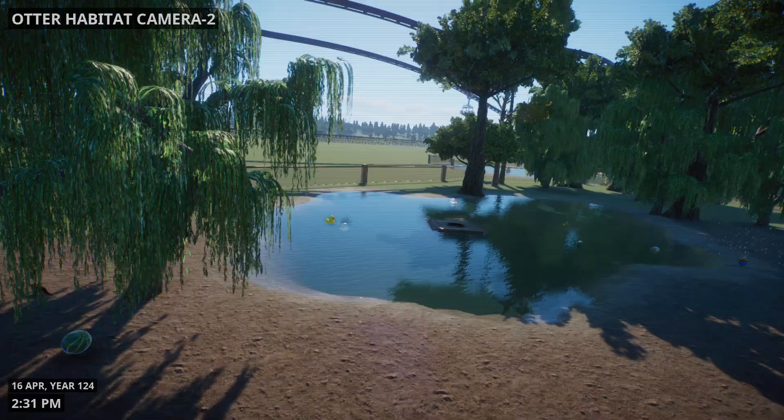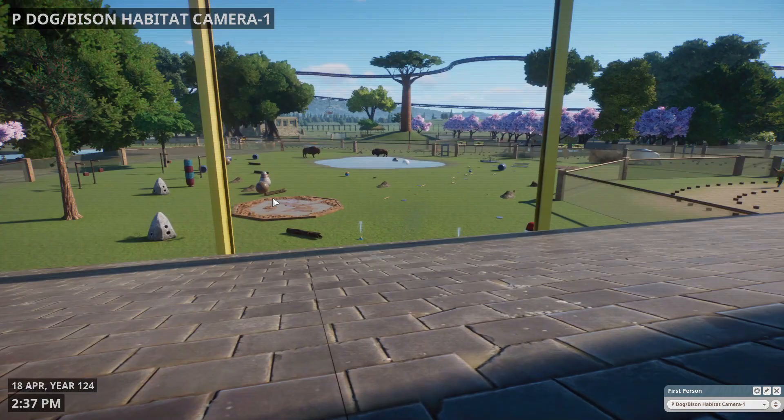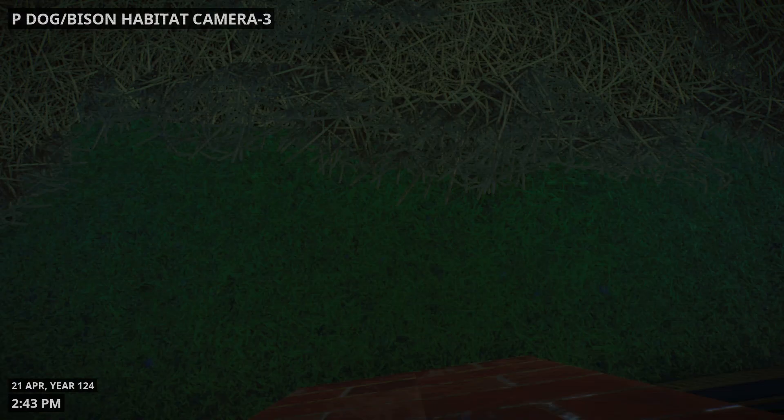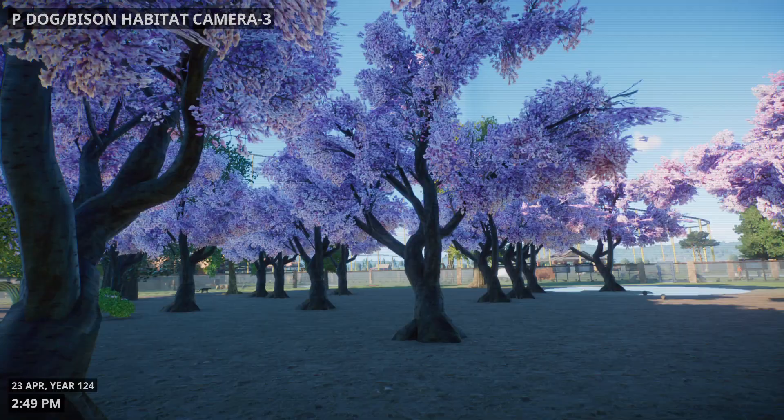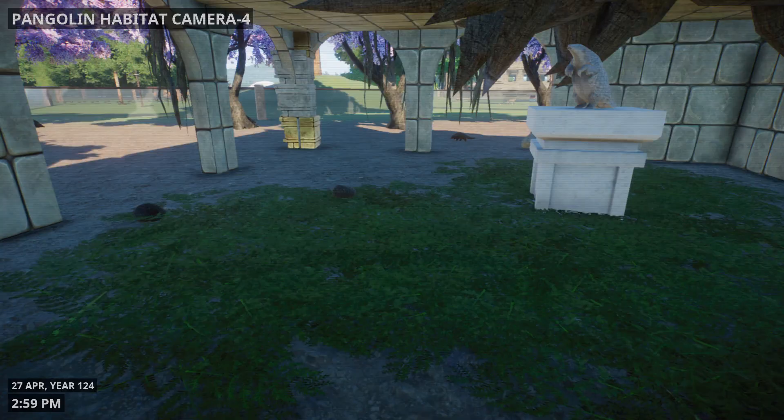There's the otters walking underwater — there's one swimming. There's the shelter in the sky view. There's a little baby running. There's the prairie dogs and bison habitat, and here's the underwater. This is inside the shelter room — anybody see a baby? Or a mother taking a nap it looks like. There's the pangolin habitat — you can see it in the distance there.